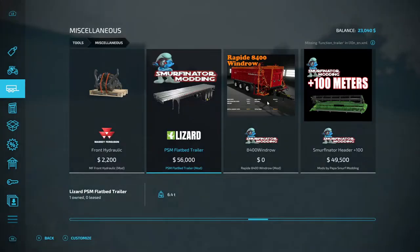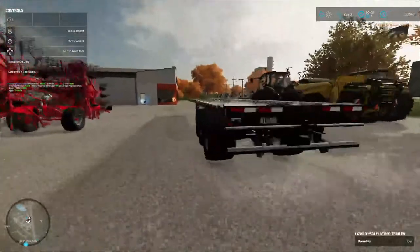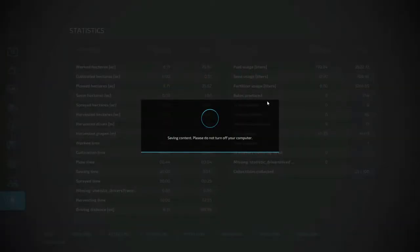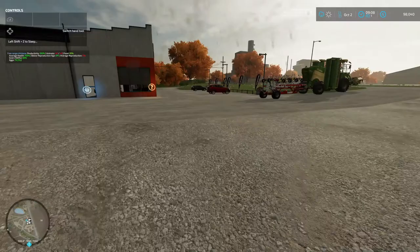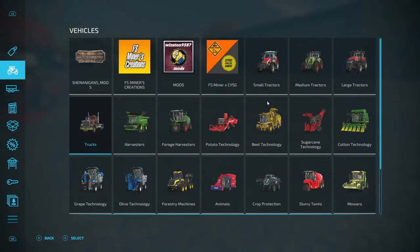We're going to back out and go to the bank. Our trailer right here is going to help us with contracts too. Now we've got to go in and borrow money — we need 118,000. I'll make it 140,000 and we'll pay some of that back. But we're going to go in to trucks again.